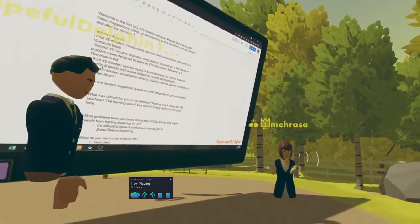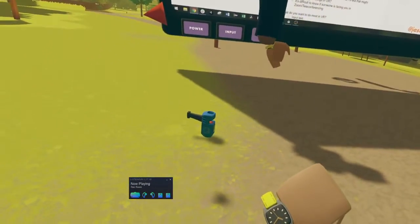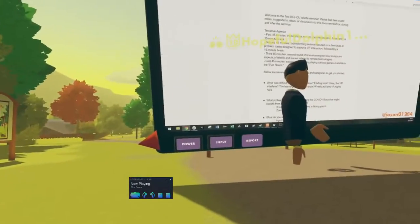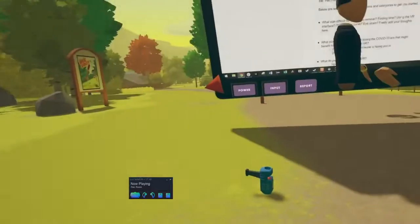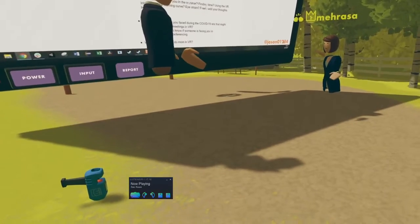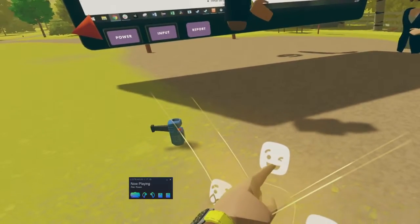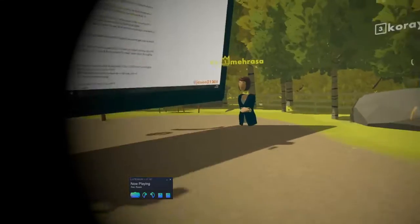I felt a little sick during the tutorial yesterday because of a lot of movement — I can only walk, not teleport. I read an article about Rec Room having an Android application coming very soon, which is interesting if you want people joining on mobile phones. Rec Room has a really large user base. Mozilla Hubs is excellent — the barrier to entry is very low, you just need a computer — but Rec Room offers a bigger user base.